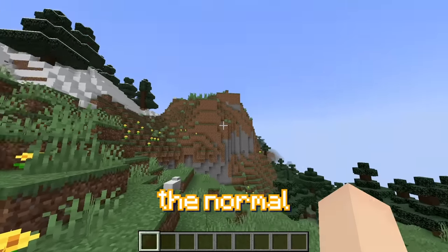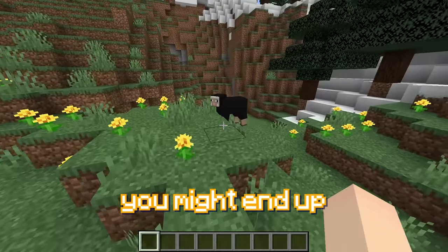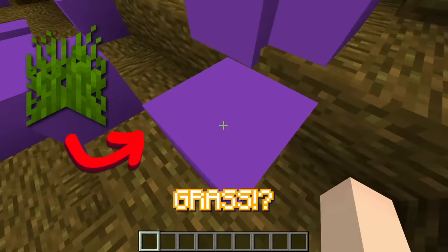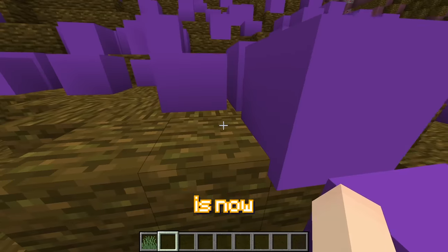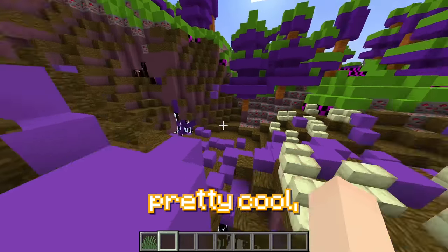So right now this looks like quite the normal Minecraft world, but if I apply this texture pack, grass could become anything. You might end up being a pig. Anything is possible. Oh no! What the hell happened to the grass? So as you can see, this texture pack randomizes absolutely everything. The grass is now just a regular purple concrete block. I guess that's pretty cool if you're a big fan of-